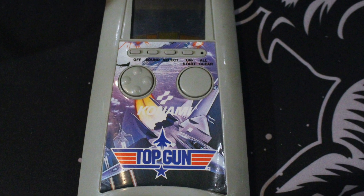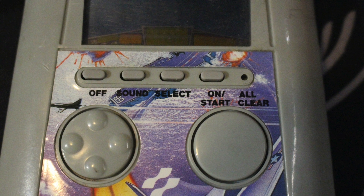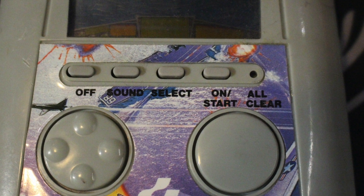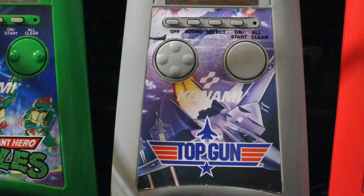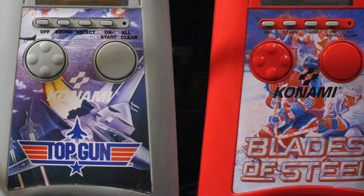The delta shape makes the game comfortable to hold in your hands and gives easy access to the four rubber menu buttons along the bottom of the screen, plus the two large control buttons. Each game has different controls, but they usually come down to a D-pad of sorts on the left, with either one or two functions on the right-hand button.